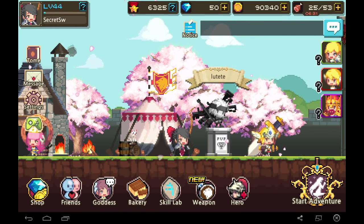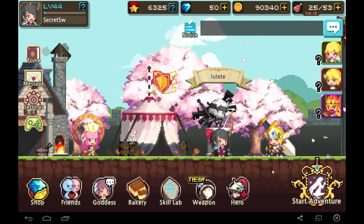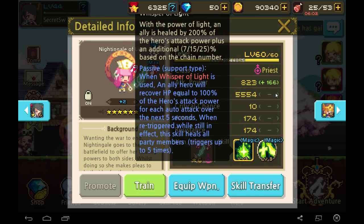Passive skills are a very cool part of this game. My healer's passive: when Invisible of Light block skill is used, an ally hero recovers HP equal to 100% of the hero's attack power — currently 823. And each hero's auto attack also recovers the same amount. So when I cast this skill, it heals someone and all party members' auto attacks recover 823 HP each time they attack. This is very good since Leon auto attacks when not using blocks and Hikari's whirlwind arrow is based on auto attacks.